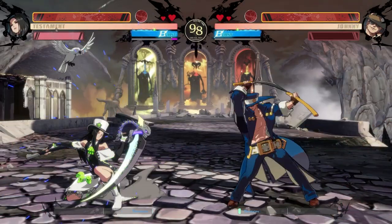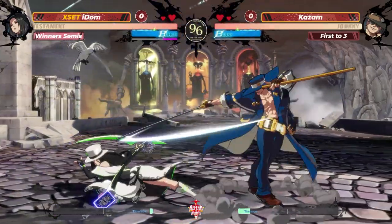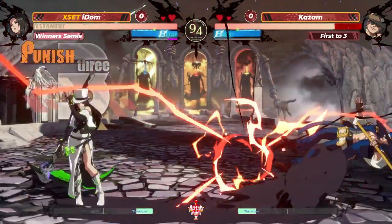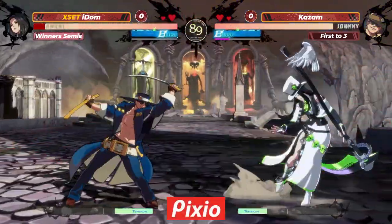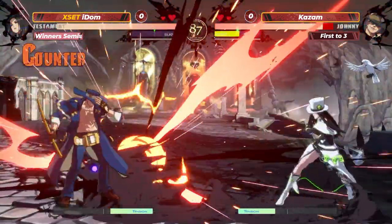These two really are looking like they're going to go the distance. It looked like IDOM was trying to protect the dash in on the landing there, but was just a little off. Got Far Slashed. What a 6P. Testament 6P - one of the greatest of its class. You've got to be fearful of it.